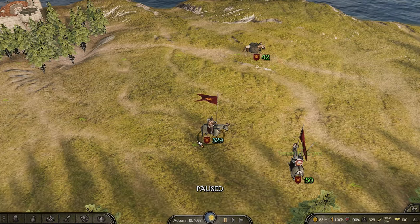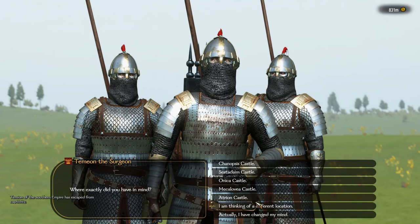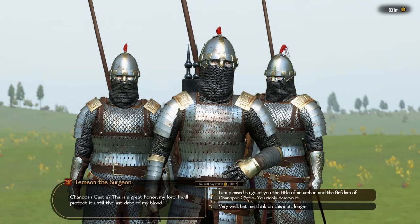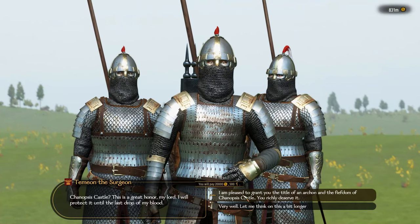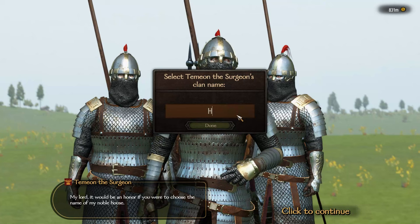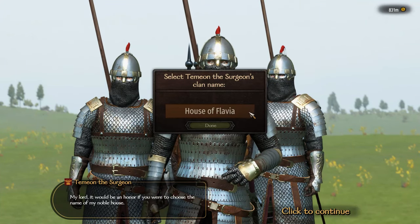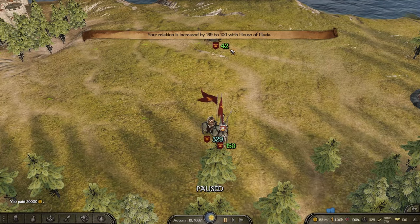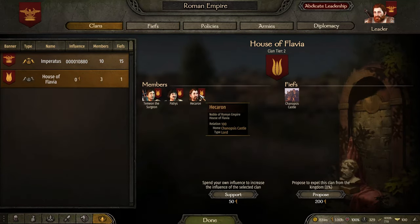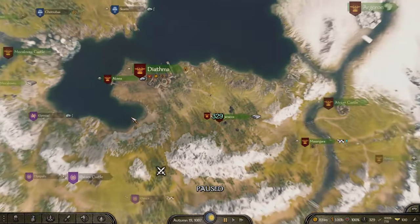Now we've started that army and he will be right next to you on the map. Go and talk to him and say I wish to reward you for your services. Then you pick one of your fiefs to give him — I'm going to give him Chinopsis Castle, which I've already garrisoned. You say I'm pleased to grant you the title of Archon and a fiefdom of Chinopsis Castle — you richly deserve it. It costs 20,000 gold and 500 influence. Then you get to name his clan — we're going to call it the House of Flavia. Now Temion the Surgeon is a lord in the Roman Empire. He holds that castle, and if you check Clans in the Kingdom screen, you now have another clan. He even brings two new family members, so your kingdom now has a new lord.